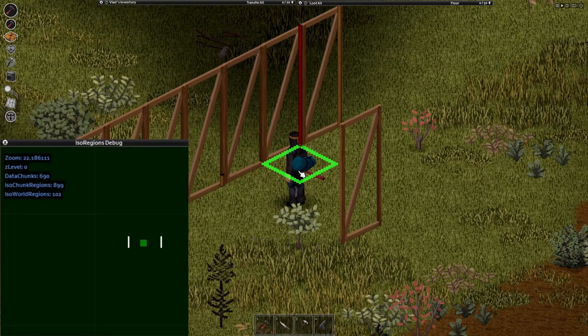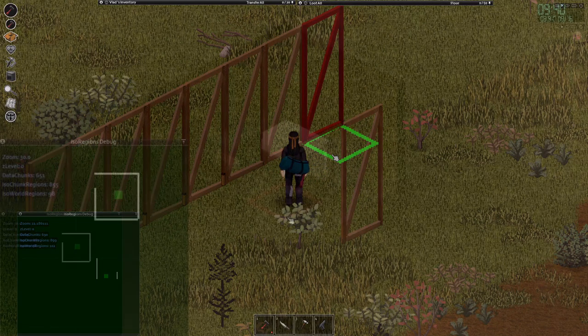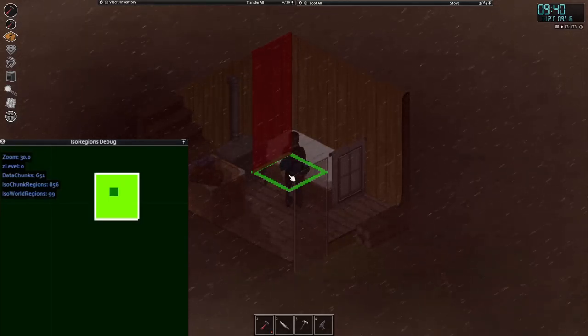By destroying the pillars, the walls now behave as walls. So, using a sledgehammer, you too, dear viewer, can fix your house by destroying the corner pillars.